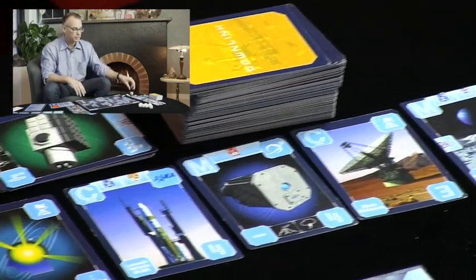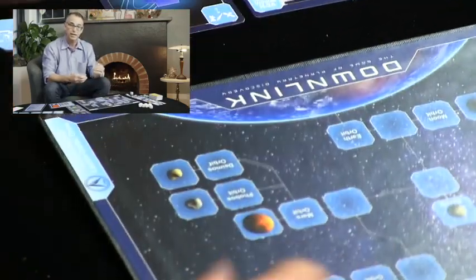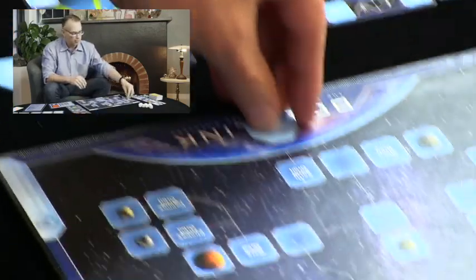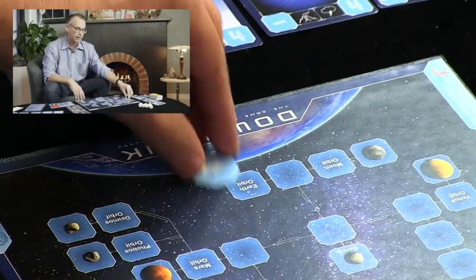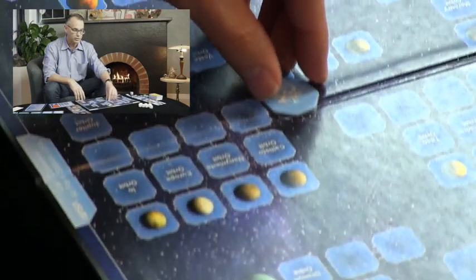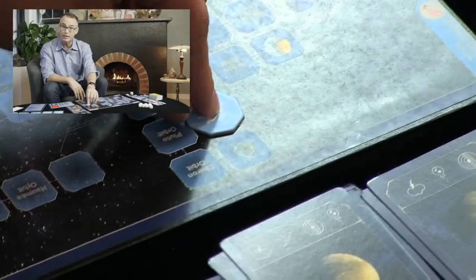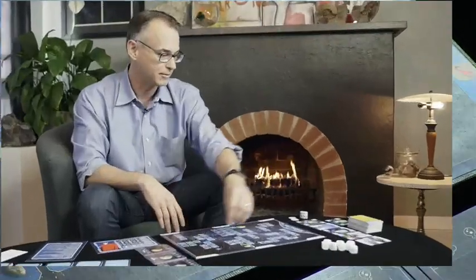There's a set of spacecraft tokens which indicates where you are in the solar system. If we had our lander preparing for launch, it would be sitting on the Earth, and then after launch and through a series of maneuvers, it would move through the solar system, ultimately reaching its destination. There's also a set of eight custom engraved dice, which you roll when trying to launch a rocket, maneuver a spacecraft, or downlink scientific data from a science instrument.